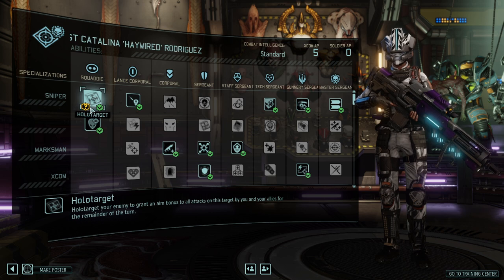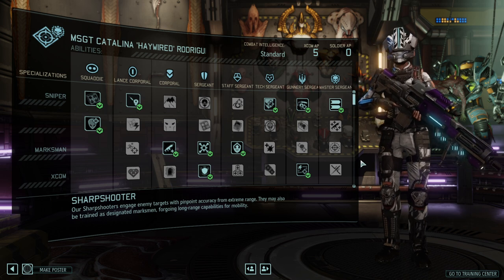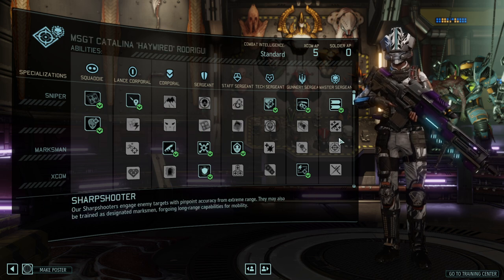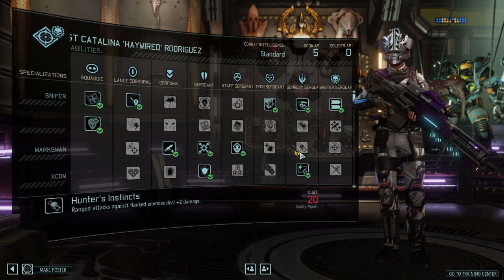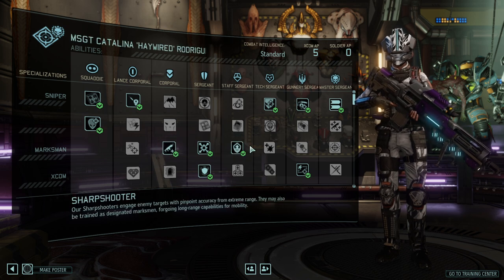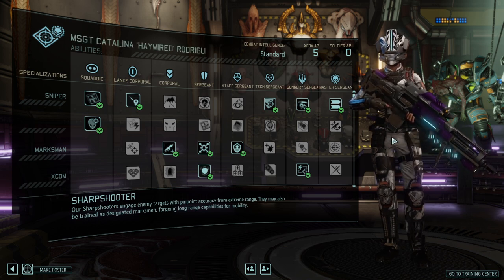The Sniper starts out with the ability to holo target and squad sight as standard, even as a rookie. There are three different paths: the sniper path focusing on damage, the holo targeter in the middle, and the marksman, which is more the ability to use rifles or a sniper at a medium distance.